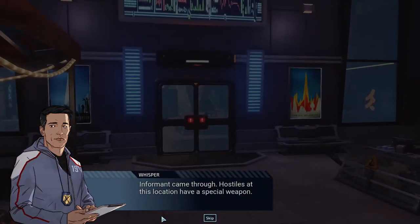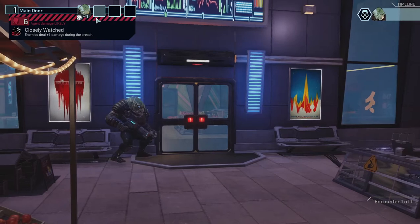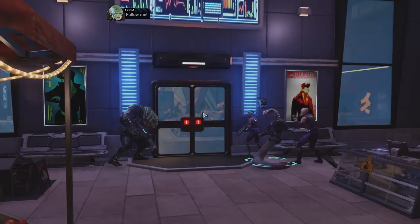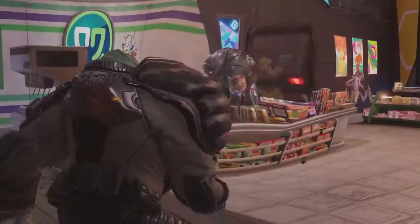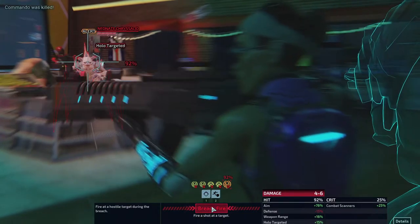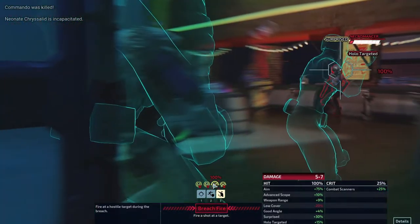It's only one breach — enemies deal plus one damage during the breach, but he might be able to panic some of them. We'll use hollow scan here, then Torque and Zephyr. 75% chance to hit this dude — if we hit him, he's gonna die. These commandos don't seem too bad. Who's in here? A Chrysalid, another Chrysalid, a Necromancer, and a Bomber.